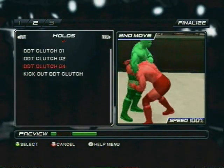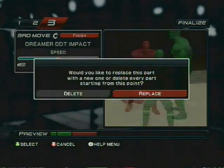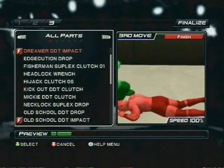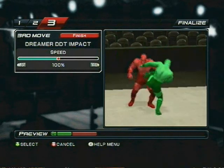When you select the next move, just re-select it. That's all you have to do — re-select it. And then when it comes to the last move, if you want to flip it, you can. Just re-select it again. And now you've got yourself a right-sided DDT, but you've got the left kick.